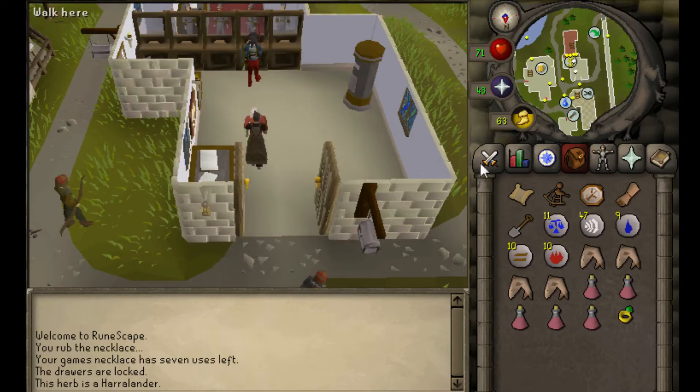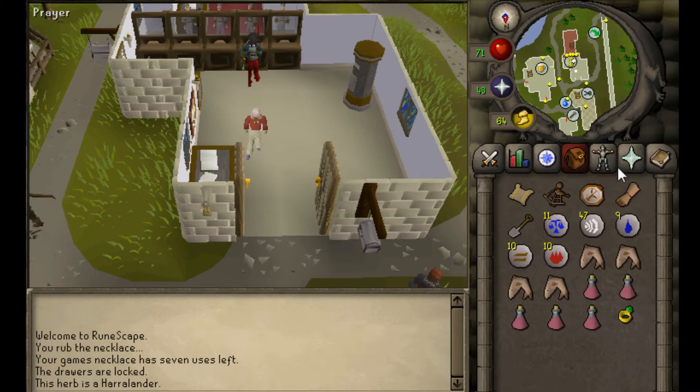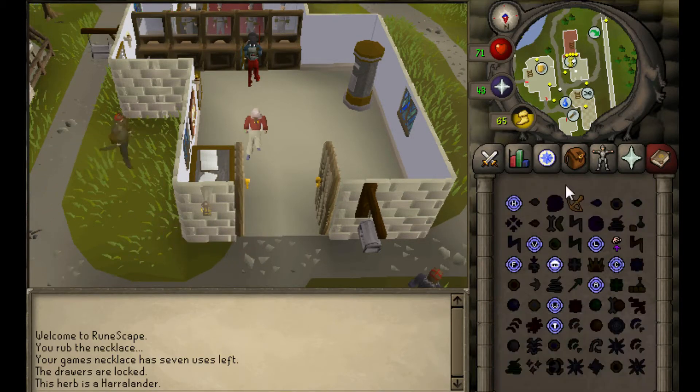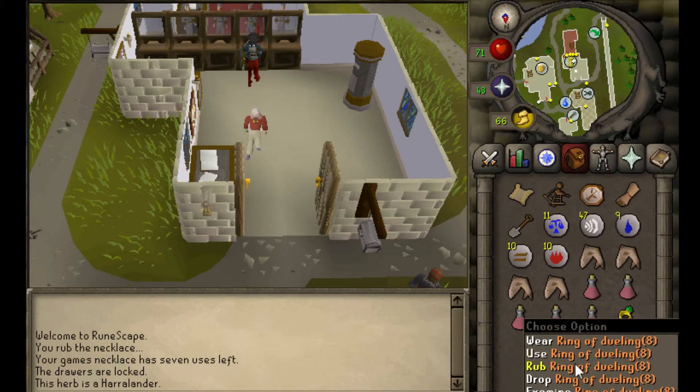This is located east of Yanille, which is the mage town, which is east of Castle Wars. The easiest way — if you did the Watchtower quest, you could teleport to the Watchtower. If you don't, get a Ring of Dueling.